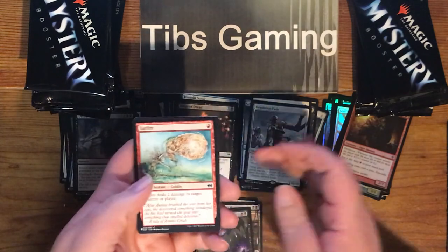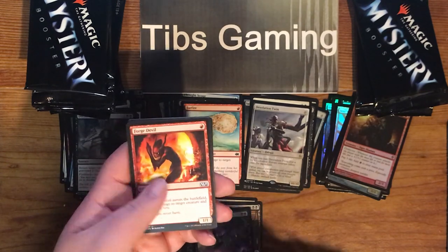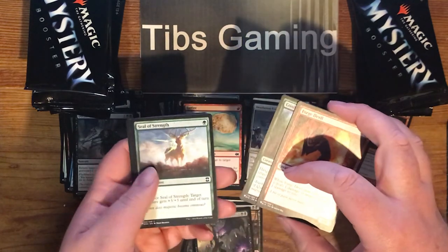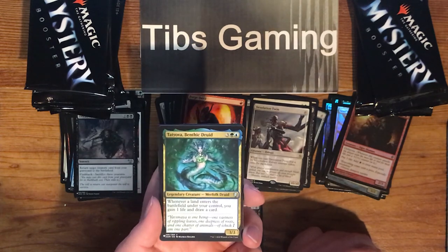Tarfire — tribal instant Goblin. Deals basically shock but it's tribal. Forge Devil. Conifer Strider. Seal of Strength. Tatiova, Benthic Druid — three generic, green and blue, for a 3-3 Legendary Merfolk Druid. Wherever a land enters the battlefield under your control, you gain one life and draw one card.